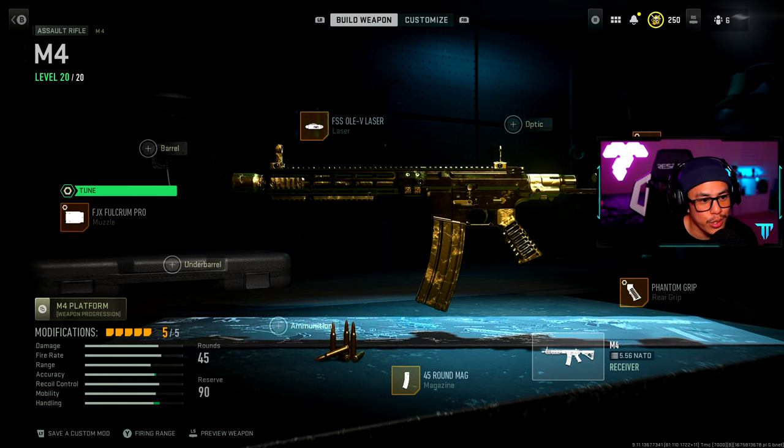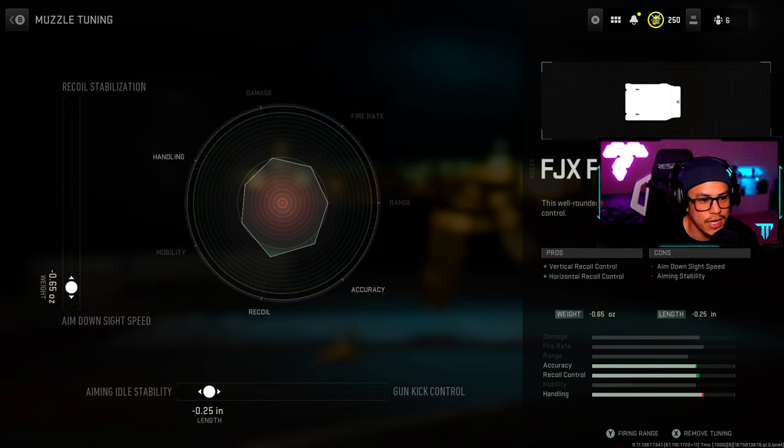Now let's talk tuning. For the Fulcrum Pro I went with 0.65 towards aim down sight speed and 0.25 towards aiming idle stability — balancing it out as much as possible. I couldn't get more out of the handling; that's just the way this tuning works for this attachment. Going all the way down on ADS speed literally wouldn't make a difference and would actually make recoil slightly worse, so I kept it right around 0.65–0.66 for a good balance between recoil and accuracy.